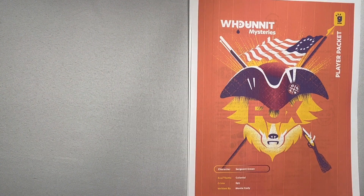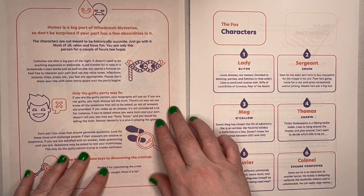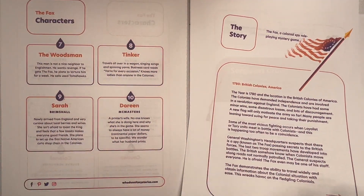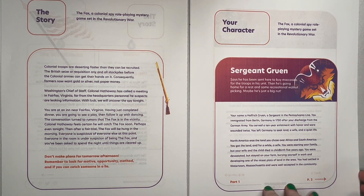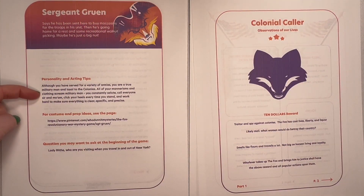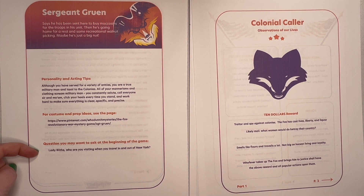The player packet contains a lot of the same documents that we talked about in the hosting packet, such as the rules, the cast of characters, and the story. But what it also contains is a unique backstory for the individual character with reasons people may think that they are the criminal and clues as to why other people may be the criminal. At the end of the backstory, there are personality and acting tips, a link to a Pinterest page to get ideas for costume and props, and a question to get the game started.